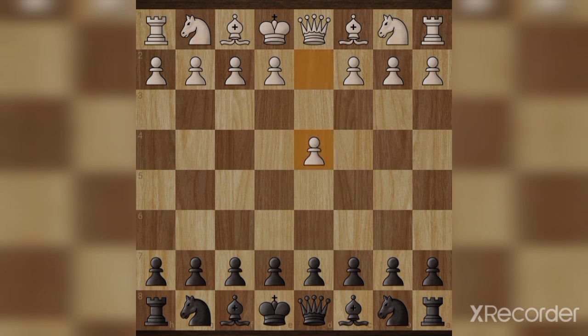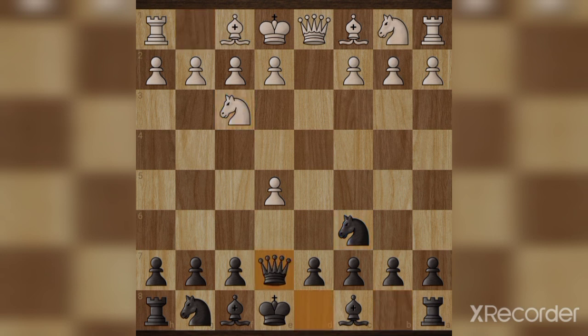Let's start: white starts with d4, black starts with e5, d4 e5, knight c6, knight f3, queen e7.